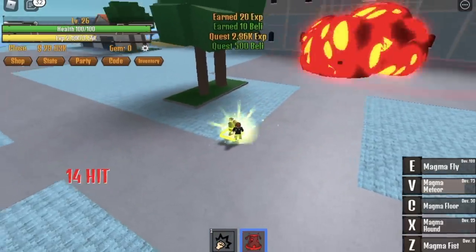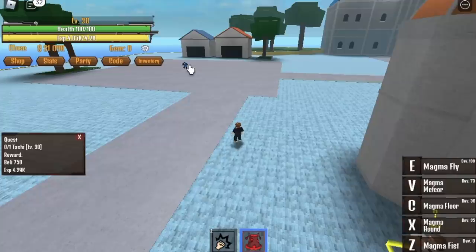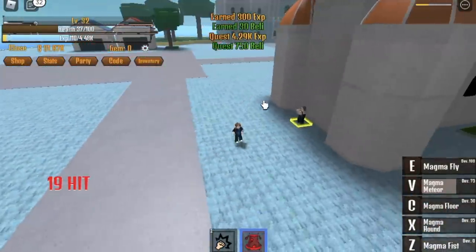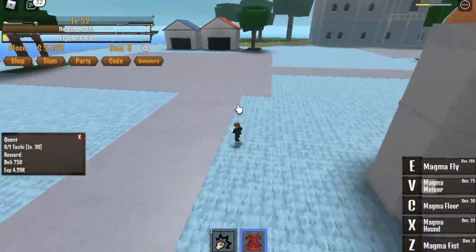So do this until you reach level 30, and after that you can go to Tashi. Again, 1-hit can defeat this using Magma Meteor, but make sure to dodge. See that? I got hit. No strategy here — just use your V skill and dodge.